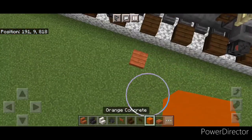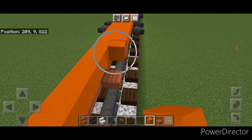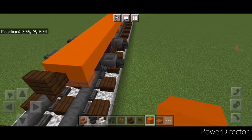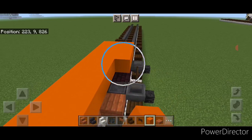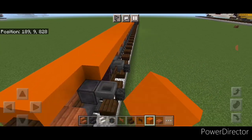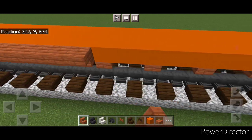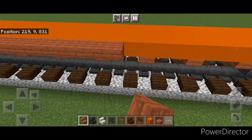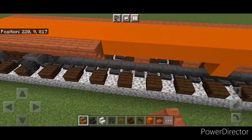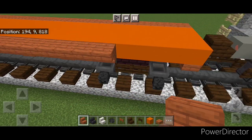Then we'll come right here, start on this slab with orange concrete and do a full line of orange concrete coming across this on the second layer, and stop right here. Then on this outside edge we're going to do upside down outward facing acacia stairs on the side of the orange concrete and go end to end with it. Then we'll do the same thing over here — upside down outward facing acacia stairs on the side of the orange concrete going end to end.